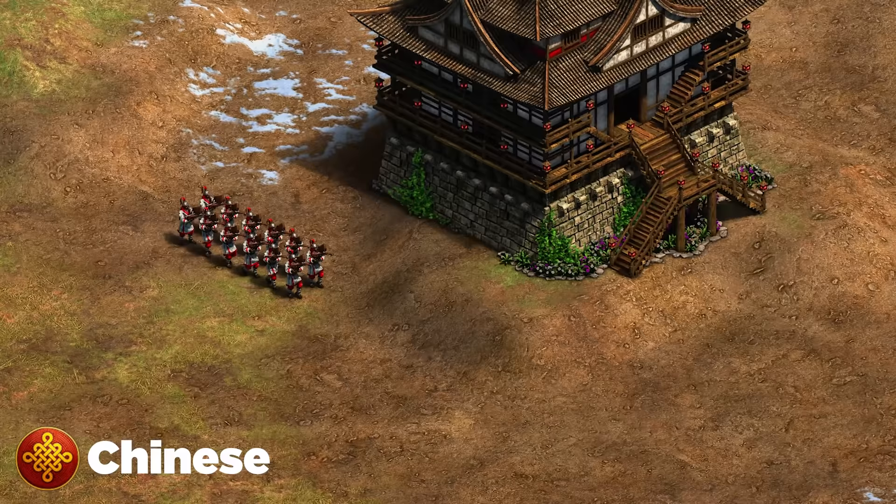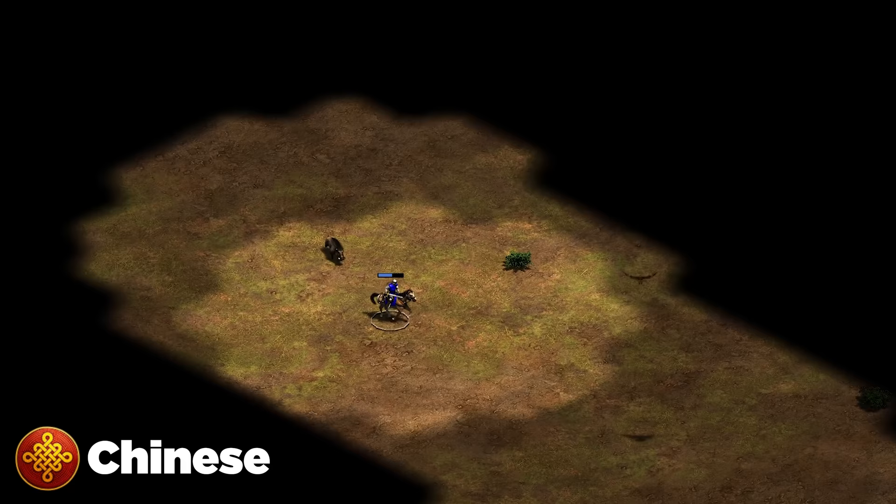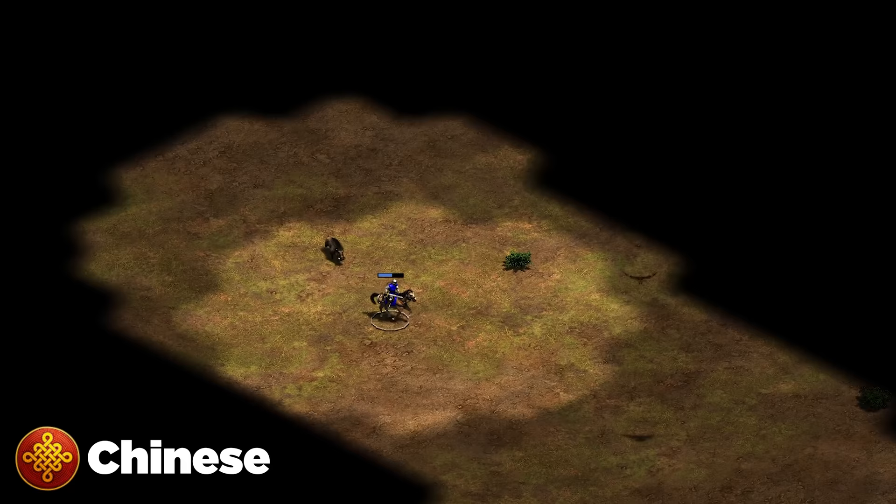Next up is the Chinese — a really strong civ, so I feel justified in recommending this: lane the Chinese. Send your scout as fast as possible to their base and try to snipe their sheep, and if you know how to lure a boar, try to steal it. It's a bit cheesy but it's the best way to counter their super strong start. After that, pressure them early in feudal age — that's their earliest weak point. After that they're insane.